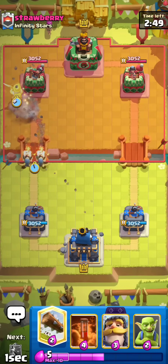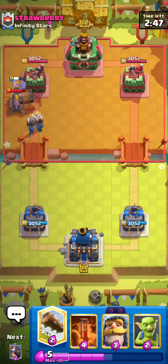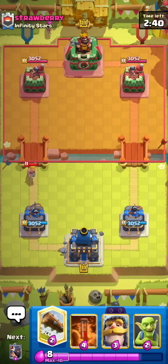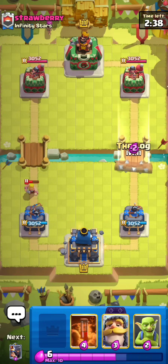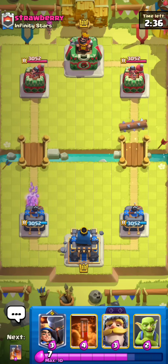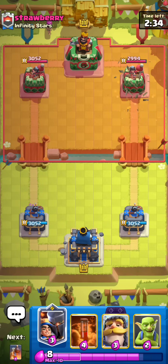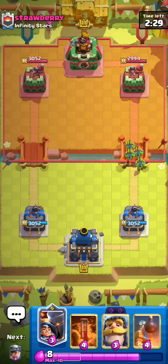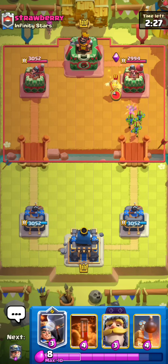Going to Miner Wallbreakers as first play — it's honestly a pretty solid starting play. He goes for the Cannon and Barb Barrel, but honestly bad Barb Barrel, because I think both those Wallbreakers would have connected to the Cannon regardless. So it looks like he overcommitted quite a bit, but I'll take it. That's a 5-for-5, and I guess he just panicked. Since he has no Barb Barrel in cycle, I could pressure with Goblins at the bridge and just force a positive Elixir trade on my side.